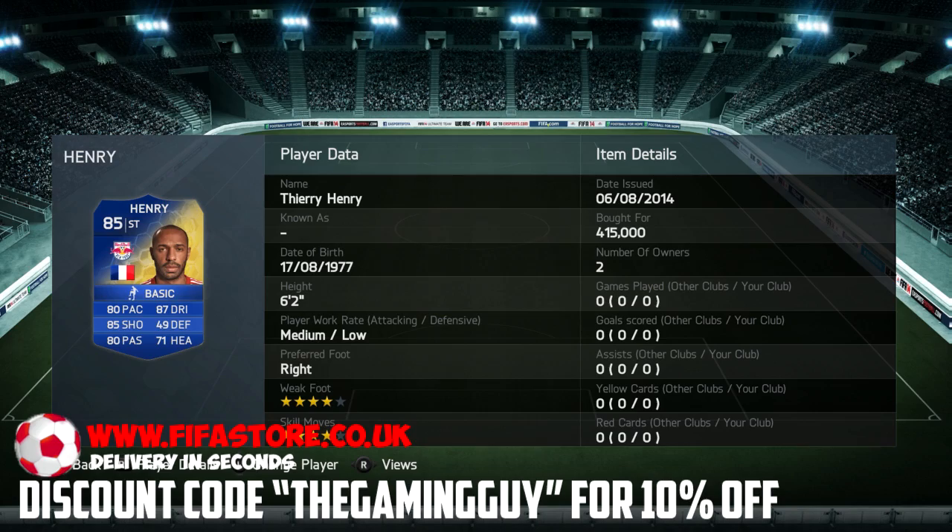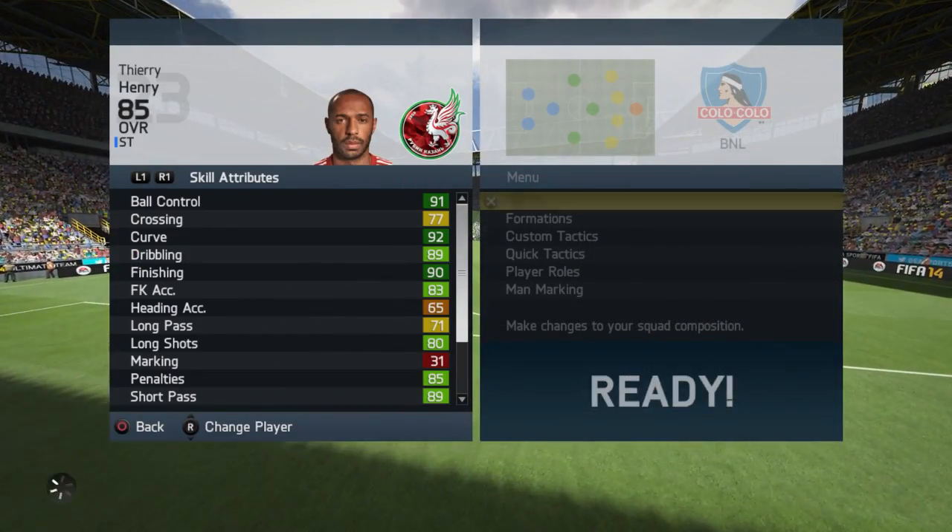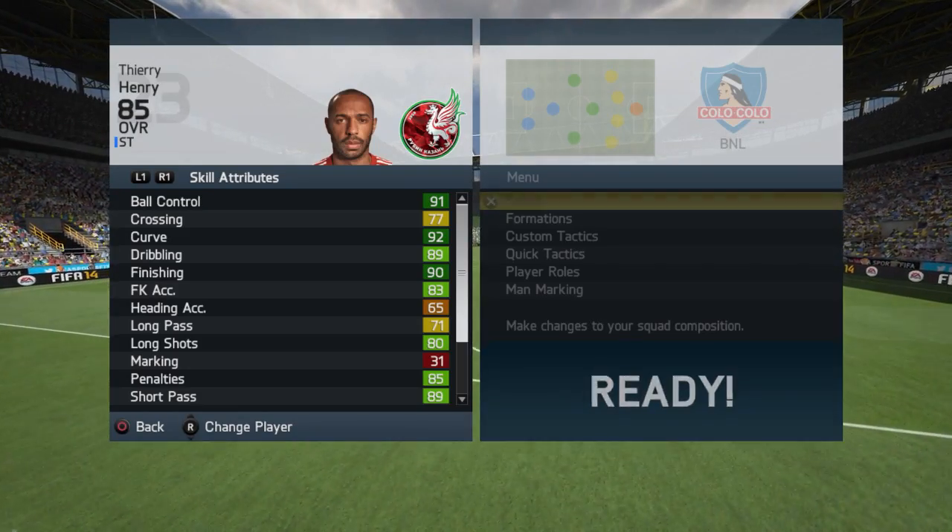The player we are reviewing is Thierry Henry, the French legend, the absolute amazing player. He's a 4-star skill move and a 4-star weak foot, medium-low work rate — not the best in the world.